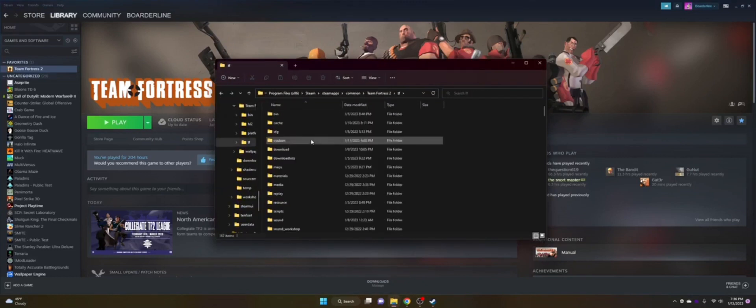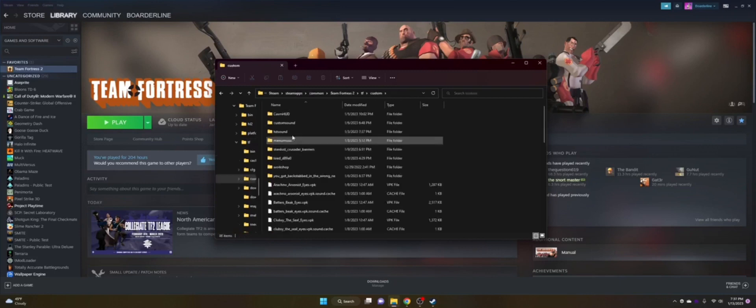You'll see a couple options here. You're gonna be looking for the 'tf' folder — click on that. Then look for a 'custom' folder. If you don't have one, create one — all lowercase, just like this. If you don't make it like that it will not work.